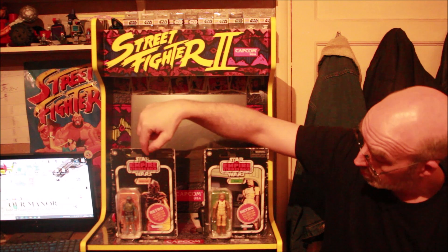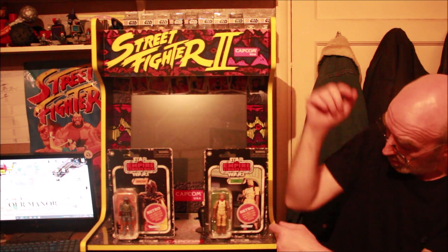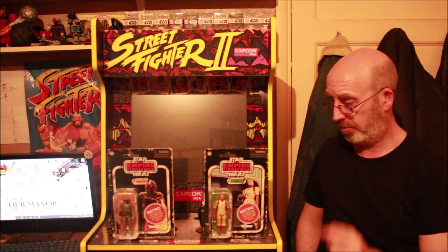Wicked card, blinding — Empire Strikes Back, got that retro sticker there. It's got that kind of a rub around the corners and the edges. There you go, there's Boba Fett and Bossk. Let's check them out with my vintage ones straight after this.